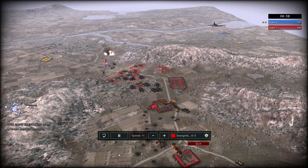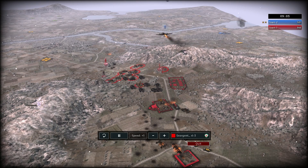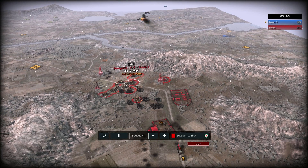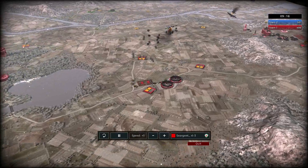He needs to actually go across his 88 right now. If he would have pushed across his 88 and bombed it while it was reloading, he could have taken out all of these units — he would have killed at least 13 units right here on this side of the field. But he decides not to.